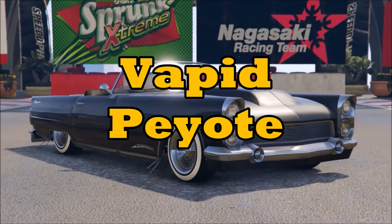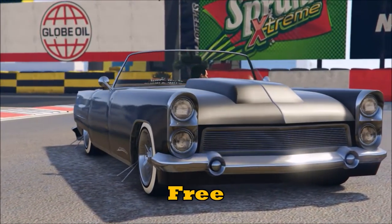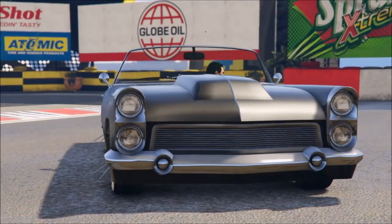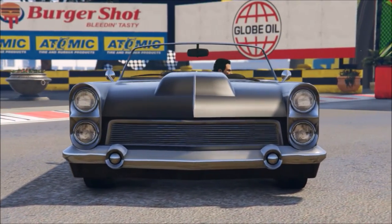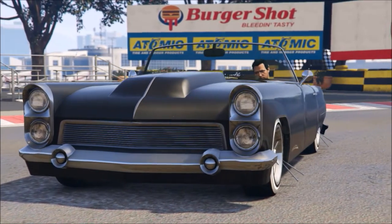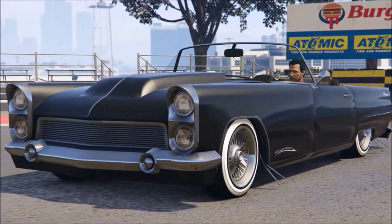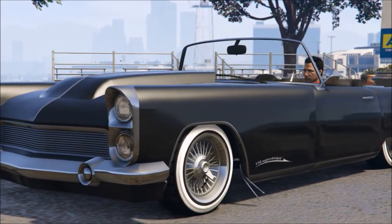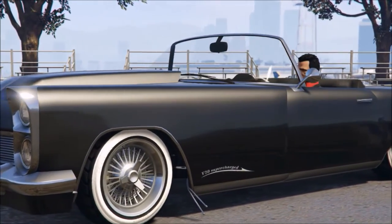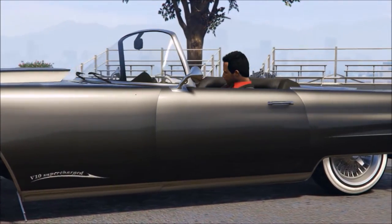Next is the Vapid Peyote. This is just a straight-up classic car and it's free, which is really cool because you can just grab it right off the street and put it in your garage. It's based on the '56 Ford Thunderbird and the '67 Cadillac Coupe DeVille — it's a real cool car. There are actually a couple of versions you can find.